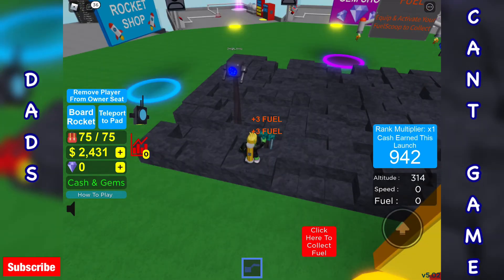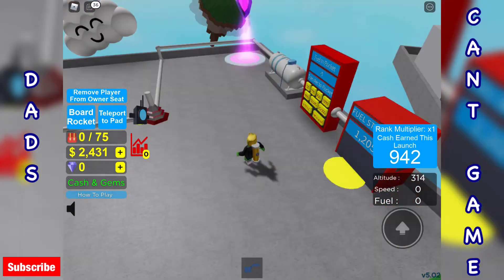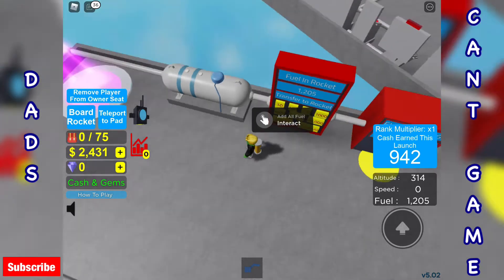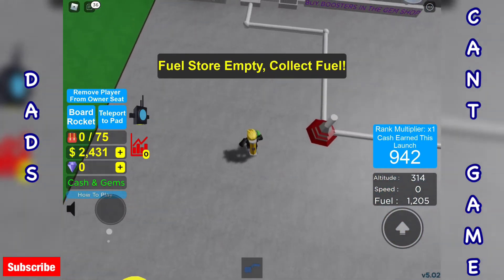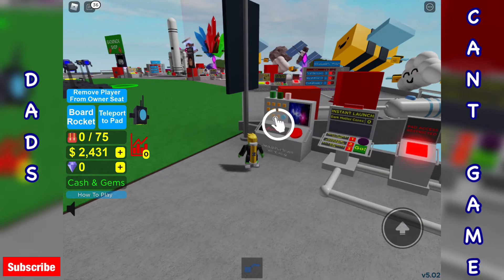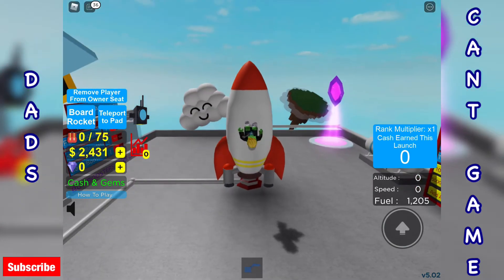Let's pop you in there, get rid of the scoop. That's all fuel in. And boom — let's get on the rocket. 1,200 fuel. Hopefully we can get up to the next island.